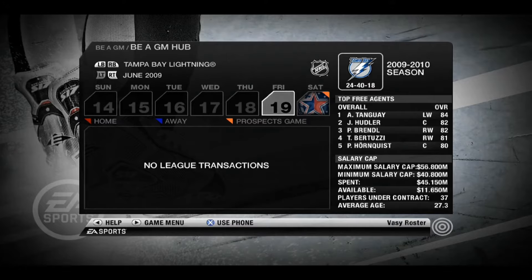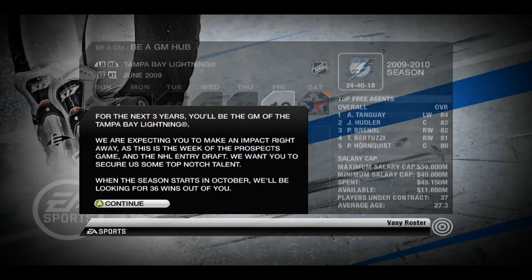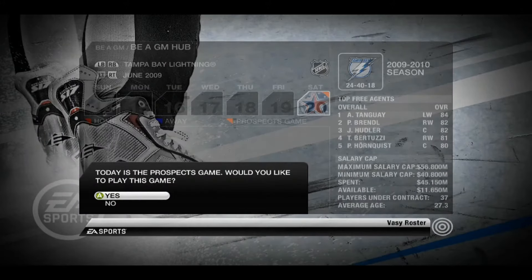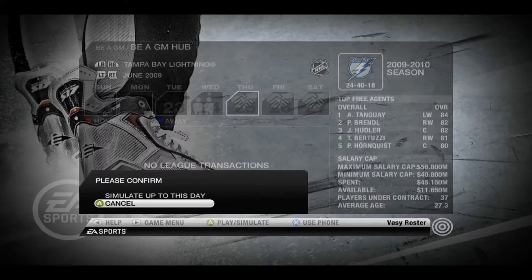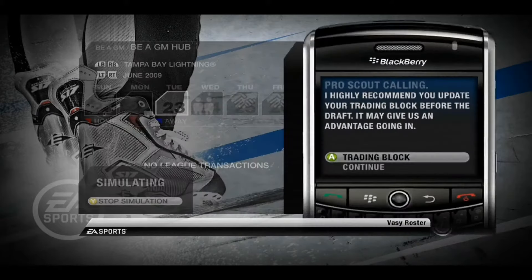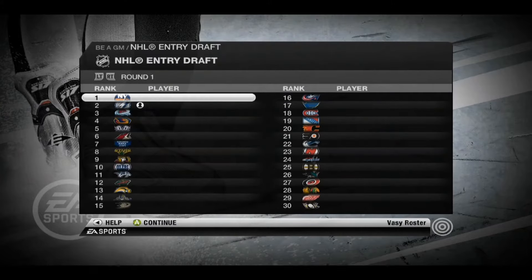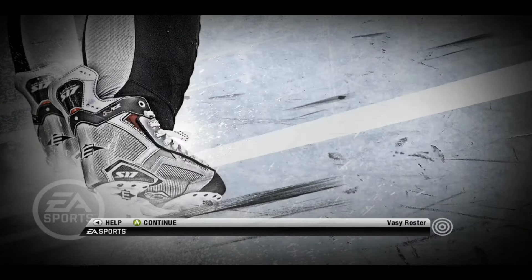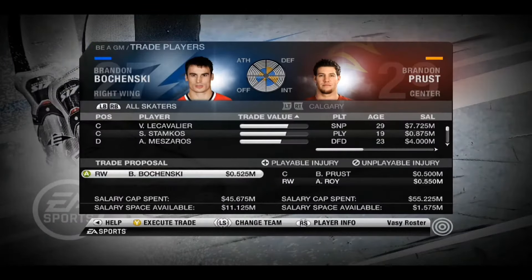All right, so like 10 minutes later, we are finally in. Is this the Prospects game? Yeah, it is — oh, it's a different logo for it. I guess they changed it up after this year. Looking at the top five picks, I don't know any of these names — not a great sign. I don't really know what the draft would even look like in these games, especially since you didn't have the junior teams back then. I'm guessing there'll be a lot of made-up guys.